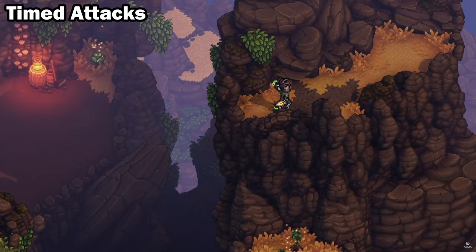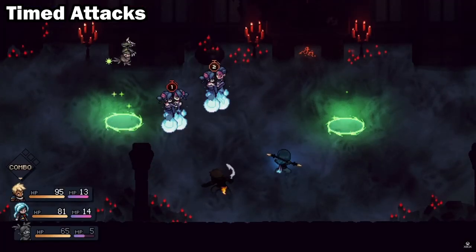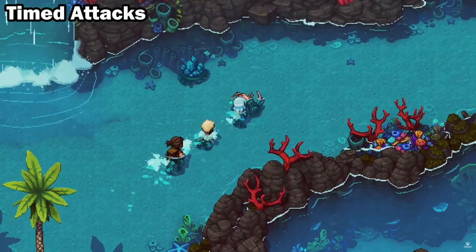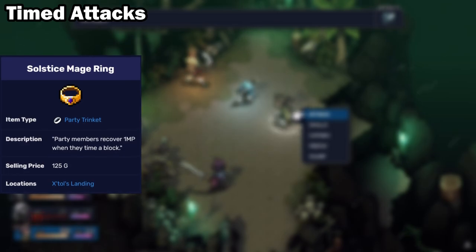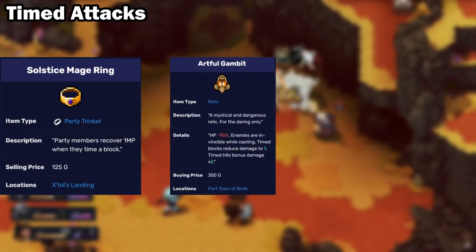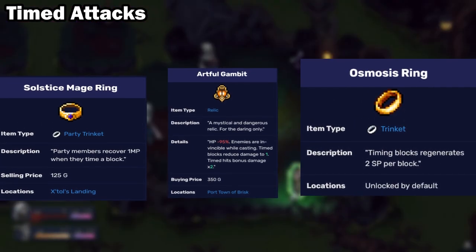The party all do secondary strikes when timed hits are executed properly, potentially allowing you to break additional locks on the enemy. There are three known items to benefit from this mechanic: the Solstice Mage Ring, a trinket that causes successful blocks to restore 1 MP, and the Artful Gambit Relic, which doubles the effectiveness of timed hits, causing successful blocks to restore 2 MP.